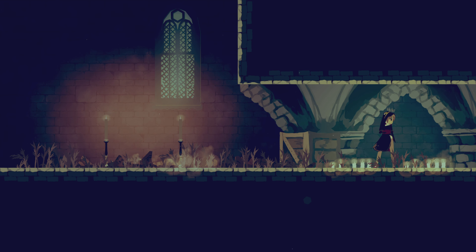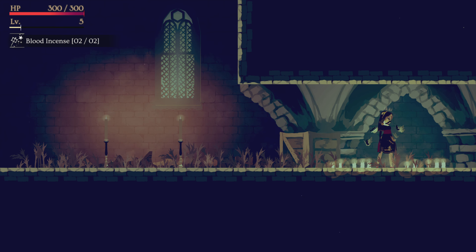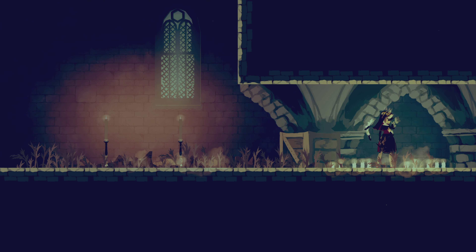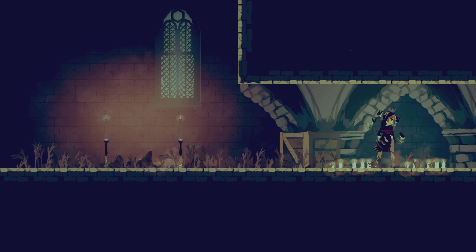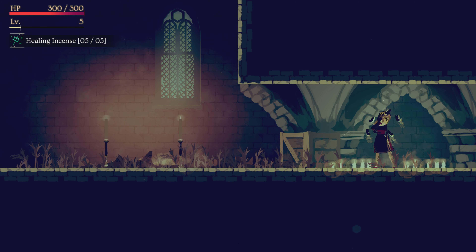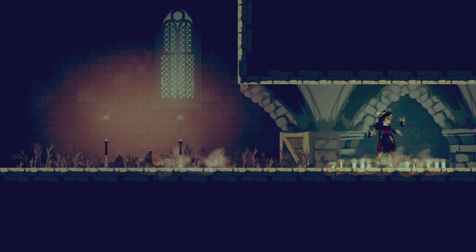For the first battle, you're going to equip the bloody incense and use it before the battle, just before you enter the room. If you use the incense during the battle, it's going to count as damage and you're not going to get the extra item for killing the boss with no damage. So go ahead and use the bloody incense, and I suggest that you change to healing incense right after it.